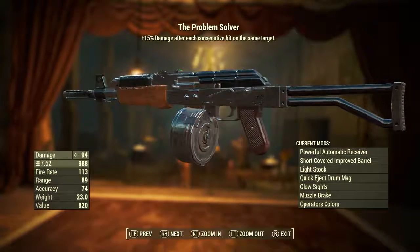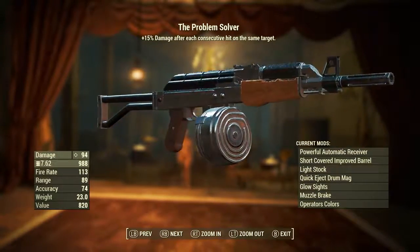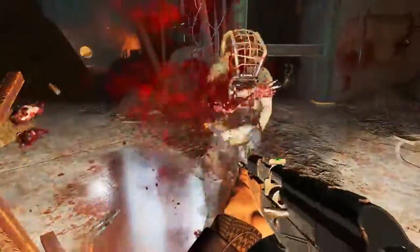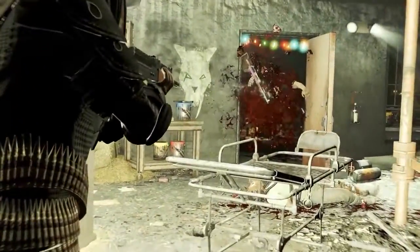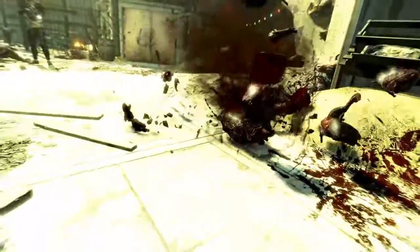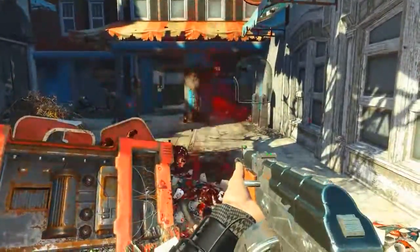Up at the top we can see: the Problem Solver — plus 15% damage after each consecutive hit on the same target. What have you done, Bethesda? In case it hasn't clicked for anyone, this is exactly the same weapon as the Splatter Cannon. It's the same weapon with the same legendary prefix, which is literally breathtaking. I cannot believe they did that. Literally the only difference is the name of the weapon. Apart from that it's the same base gun with the same effect.